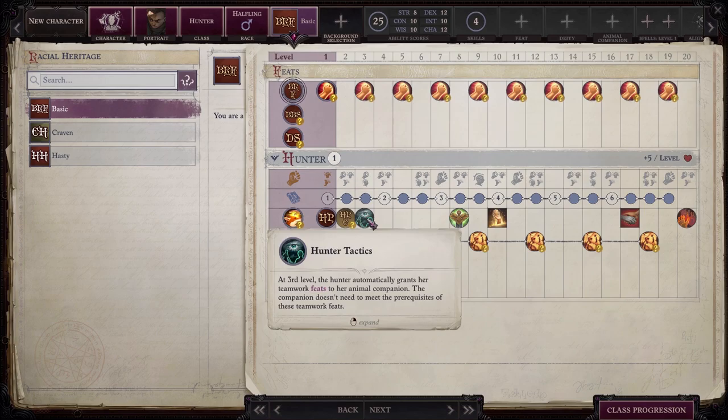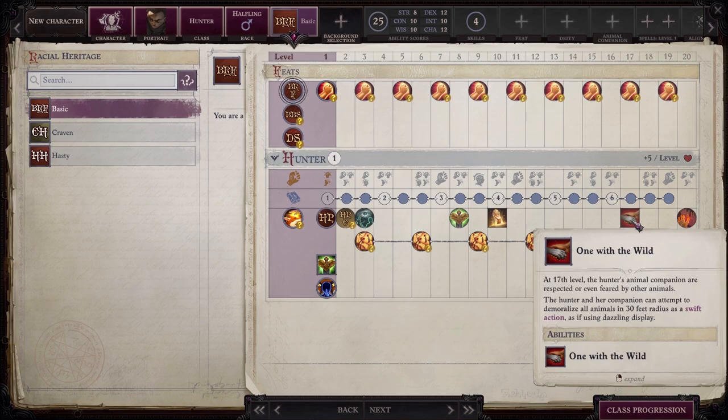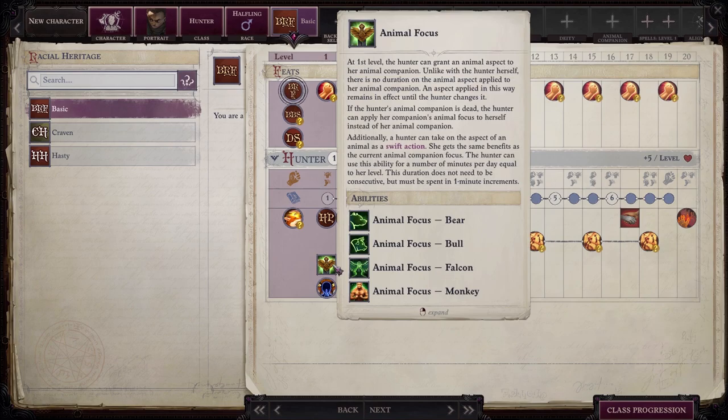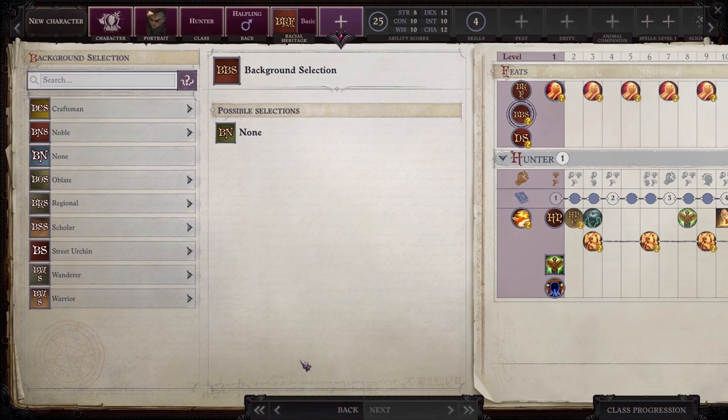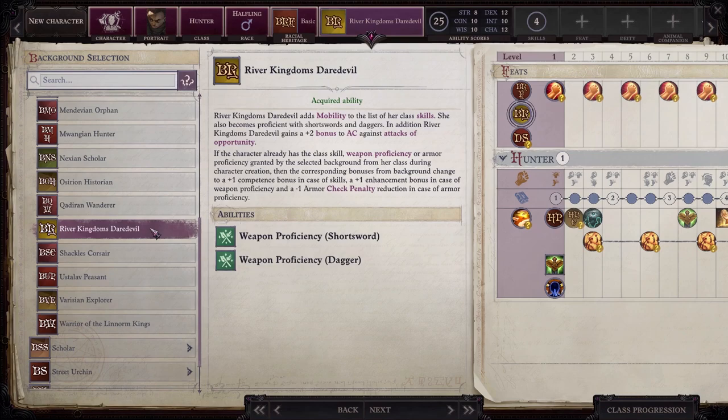We're aiming for about a mid-level damage output — starting off really low, but that should shore up once we hit level 4 and 5, giving us access to Mounted Combat and Fencing Grace respectively. The bulk of our real damage is going to come from our backline ranged strikers, so it's really just the hunter's job to keep people off of them and occasionally kill someone. It's imperative that we take a background that grants Mobility as a class skill, since hunters don't get that by default. Our best bet is River Kingdom Daredevil, which grants us both Mobility proficiency and a free +2 to armor class against attacks of opportunity — that's actually pretty ideal.